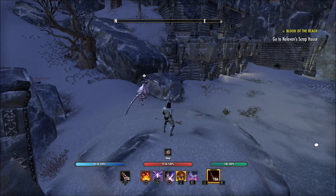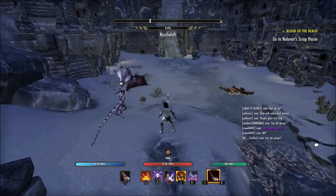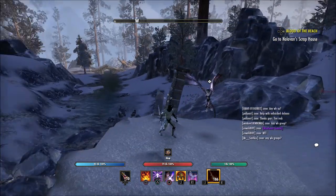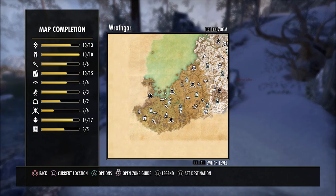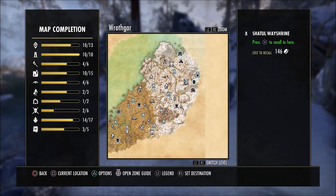Upgrade your abilities, and once you get to the point where you see the option to morph an ability, I would recommend unlocking another ability instead. You can come back later and decide what morph you want to use. It's better when you get closer to level 50 to have more skills available that all need to be morphed, rather than just a few skills and a lot that aren't unlocked. That way you have a lot of options when deciding how you want to build your character.